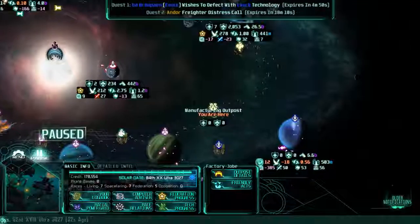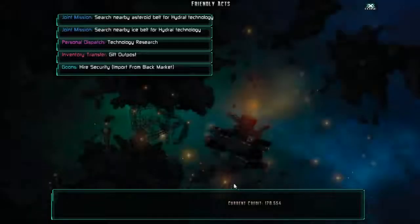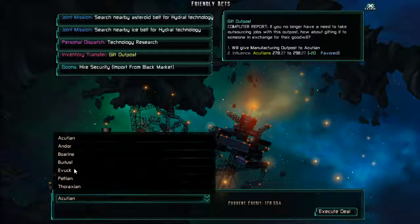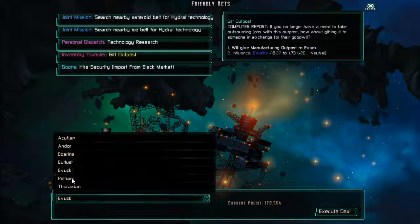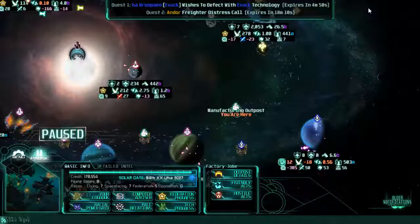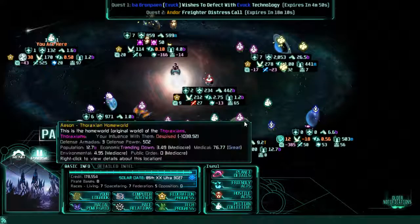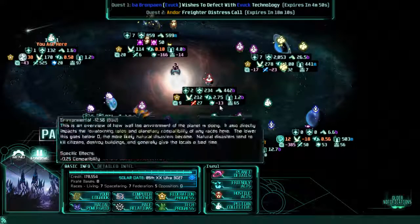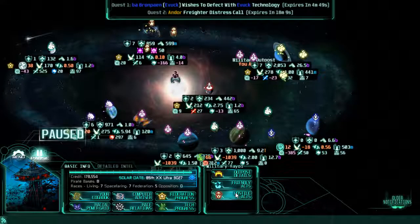Alright, let's toss this outpost at our Evok allies — no, they can't hold it. Hey, Peltians, take it! Take it and make use of it. And then Thraxians — let's blow up another military station of theirs.